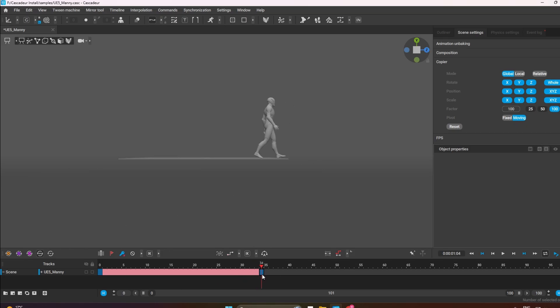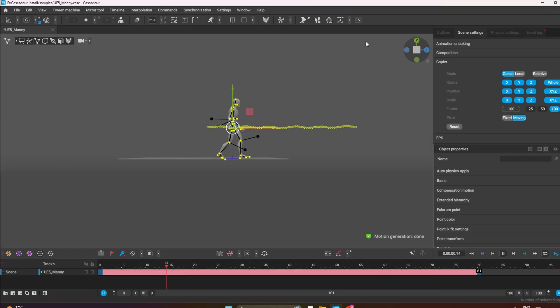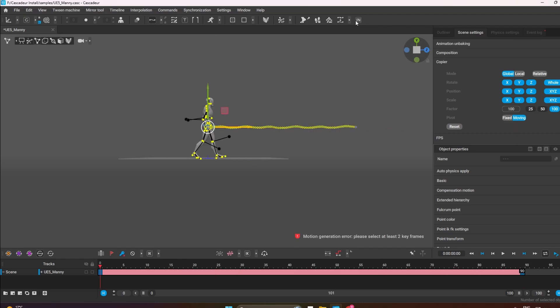I'm actually going to increase it so it looks a little bit better — increase it to 80. In-between. Let's hope it doesn't run. I need to increase the position. Let's say there. Let's increase it to its max, which is 89. Let's see what that looks like. It's actually going to walk slower now. That's a nice swagger.